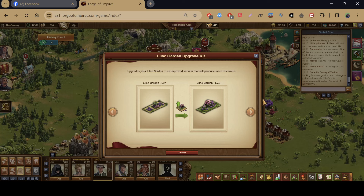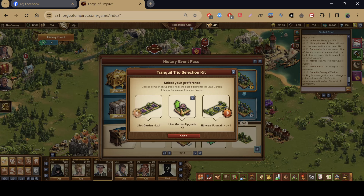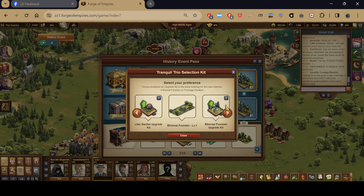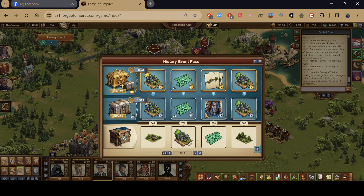The Ethereal Fountain gives blue defensive stats for the defending army, goods of previous age, and forge points. At level two it gives a little more coins, previous age goods, and forge points. However, it costs 73 population.